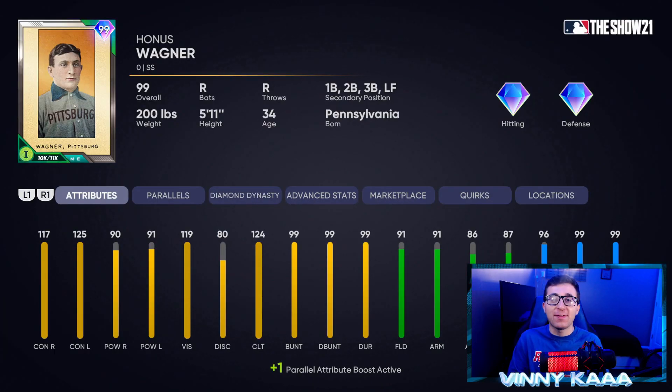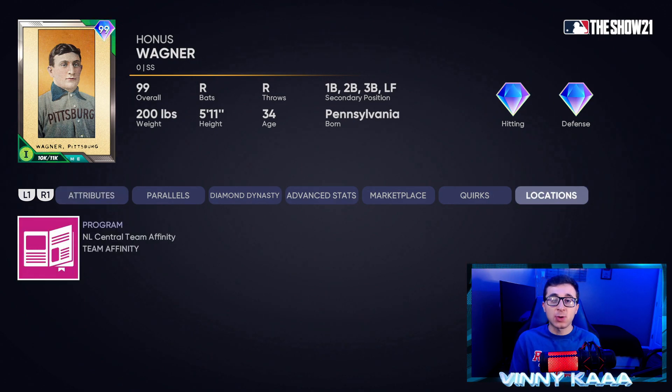At number 1, we have the new 99 Honus Wagner from Team Affinity Season 4. This card is like a better Jackie Robinson — great contact and better power than Jackie. 117 contact against righties, 125 against lefties, 90 power against righties, 91 against lefties, with a pretty good swing. He's a great fielder — that's why I'm putting him over Trey Turner: 91 fielding, 91 arm, 86 arm accuracy, 87 reaction time. You won't have a liability at shortstop. He has 96 speed and 99 steal, and is extremely versatile — can play first, second, third base, and left field. He's in the NL Central Team Affinity Season 4.